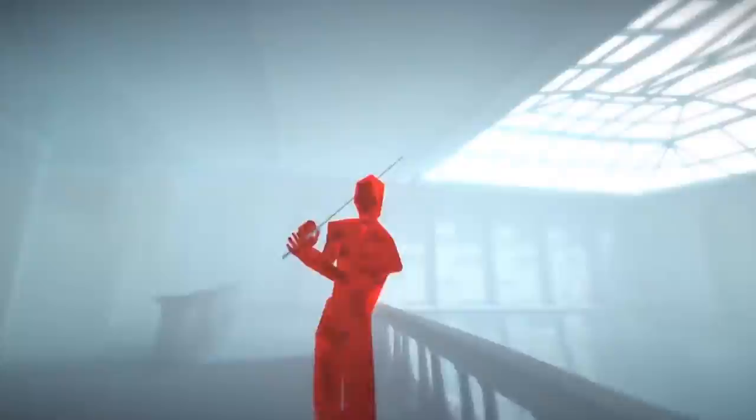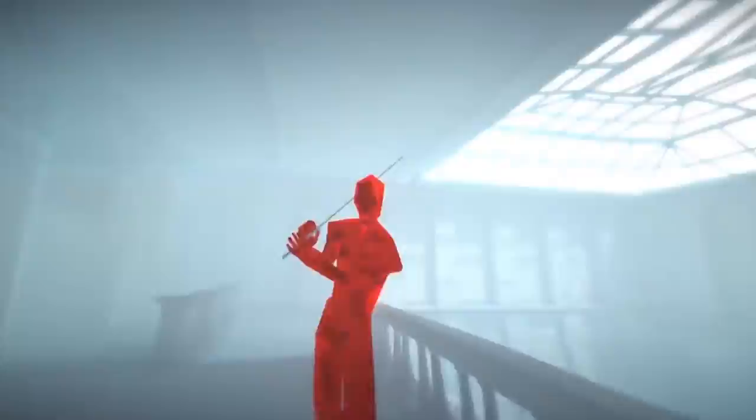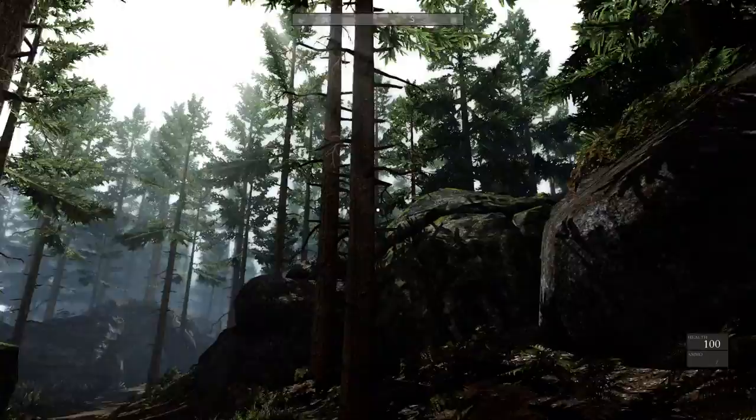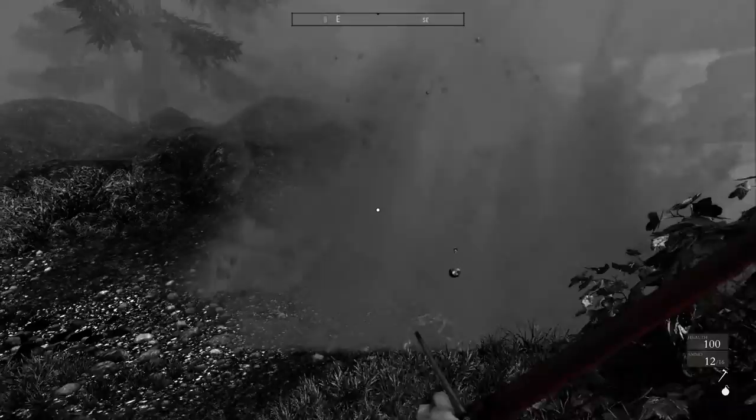The first thing to note about the game is obviously its colour scheme. Monochrome games are nothing new, and neither is the whole separating every colour except one, but it is pretty striking. Just the bay at the start is pretty — it's like playing a Russian art film. They overdo it with the reflections on the water, but I suspect that's just to hide the edges of the playable area. You can even turn the monochrome off and change the level of contrast and saturation, which kind of strikes me as pointless as it gets rid of the one thing that made the game stand out visually.